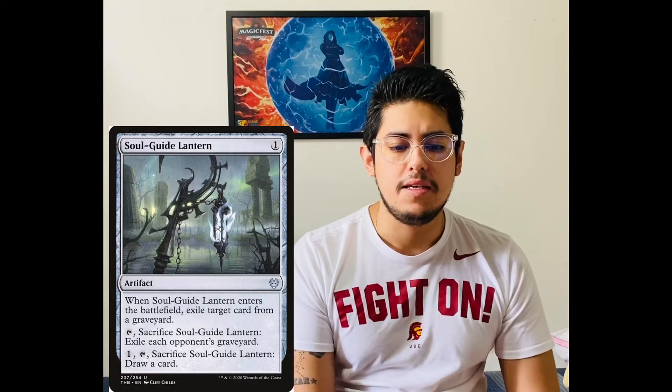The next card is Soul Guide Lantern. Soul Guide Lantern is kind of similar to Relic of Progenitus. However, I prefer Soul Guide Lantern because it gets value when it hits the battlefield — you can exile that annoying Uro that your opponent has in their graveyard. You can also use its two other abilities: exile the graveyard or pay the extra cost to draw a card, which is extra value.